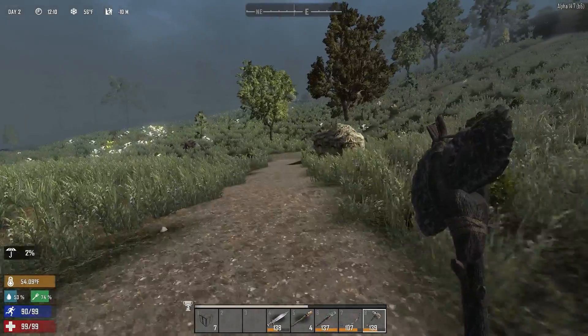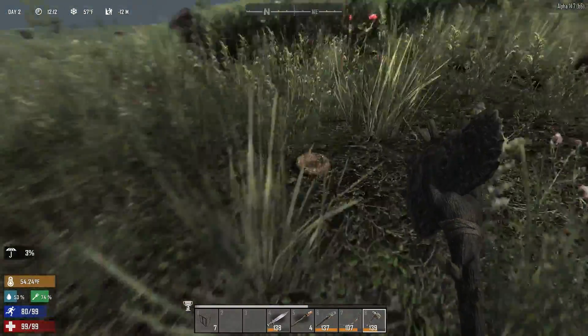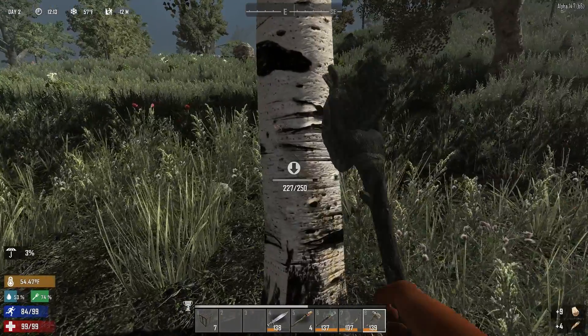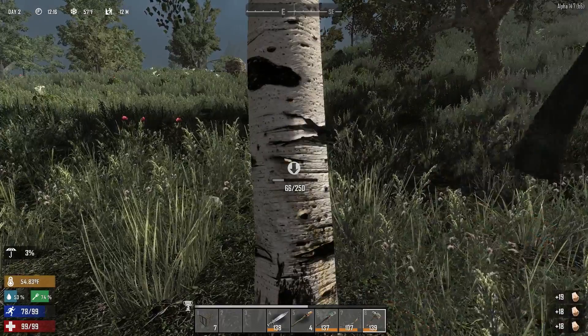I'm going to go over here. I want to get these rocks and these bigger trees, and then a lot of grass. So the goal tonight is probably going to be to get 100 arrows — would be a good number, I think, to go with.